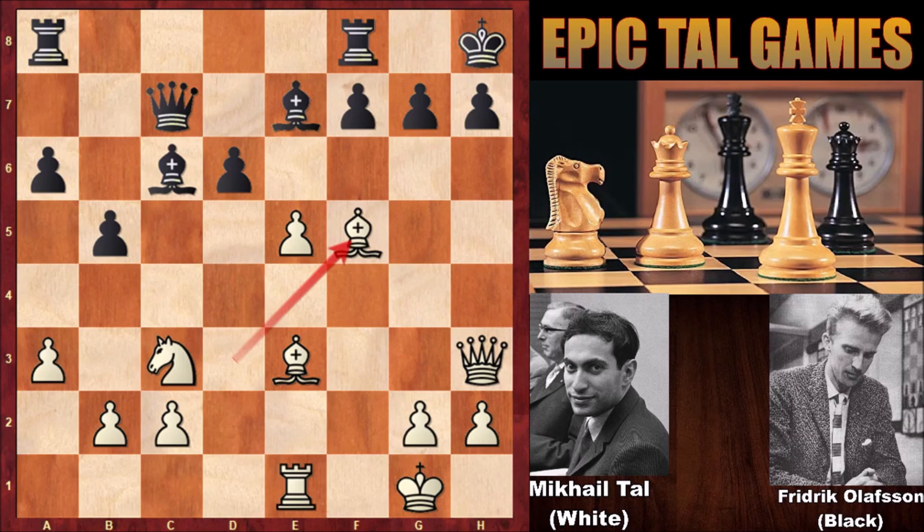Why did Tal sacrifice the exchange? In this position he is threatening checkmate again. Black is defending by pushing the pawn, and retreating the bishop comes to mind, but Mikael Tal played bishop to d4 — sacrificing the bishop for a nasty attack. Black played king to g8, not accepting the sacrifice to avoid losing the queen. If capturing the bishop, then e takes on d6 is check and attacks the queen — losing for black.